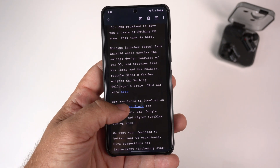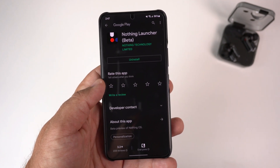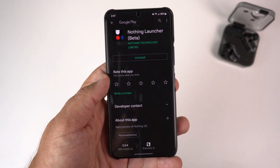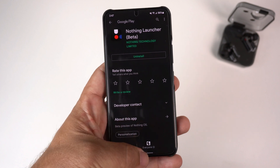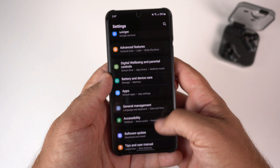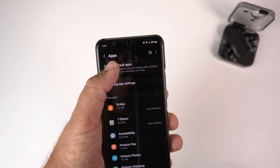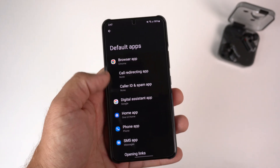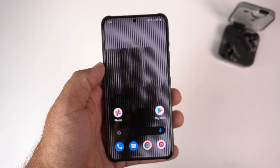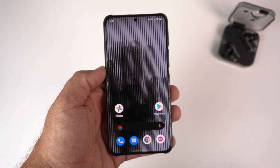What you do is click the Google Play Store — I've already downloaded it but haven't set it as my default launcher yet. This is where you would find it on the Google Play Store. On your Galaxy S22, go to Settings, then Apps, then choose Default Apps, and right there change your Home app to the Nothing Launcher. Right off the bat it automatically changes my launcher, my wallpaper, everything.